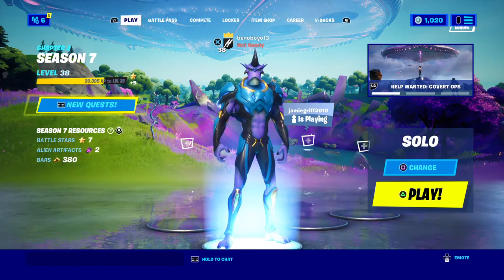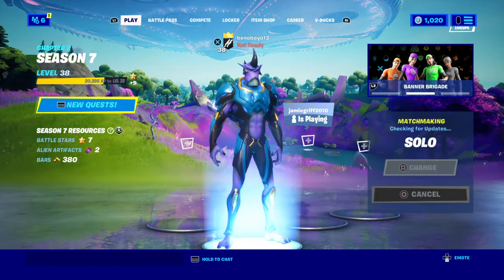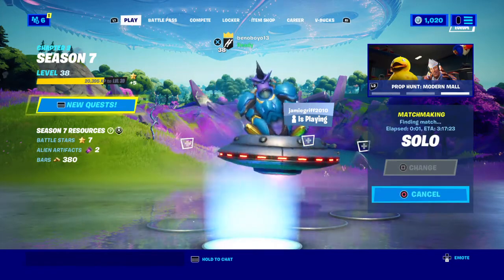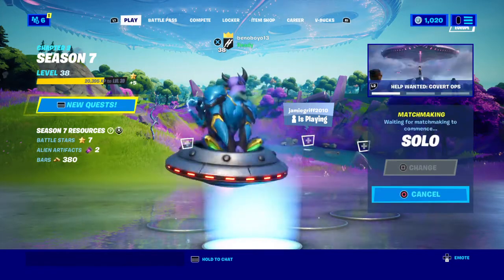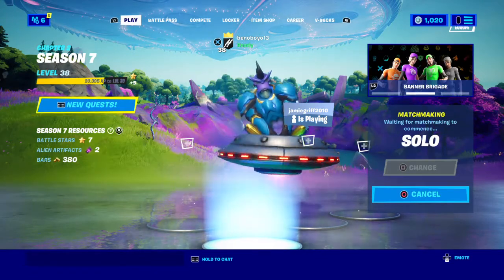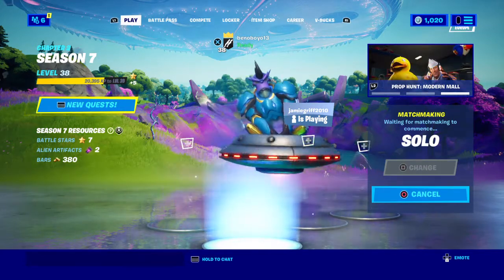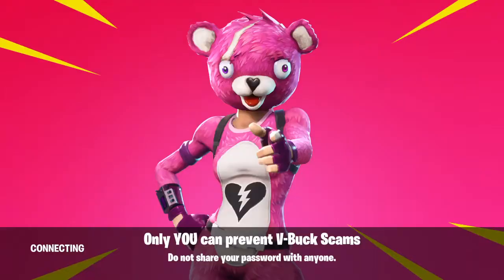What's up guys, welcome back to the channel and welcome back to Fortnite. In today's video I can only get loot from the Imagined Order chests. In all the new locations from this season there are new Imagined Order oil chests and I can only use those to get loot. If I go to any other chest I can't use it, and it can't be something I just find and pick up — it has to be from that specific chest only.